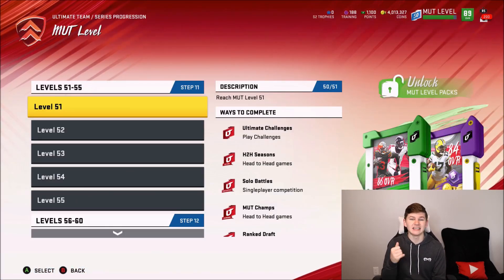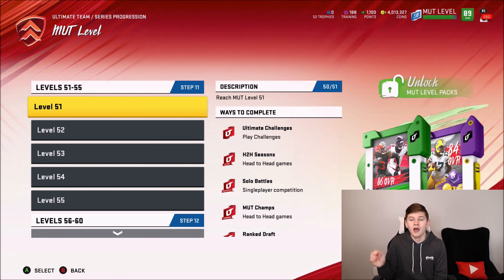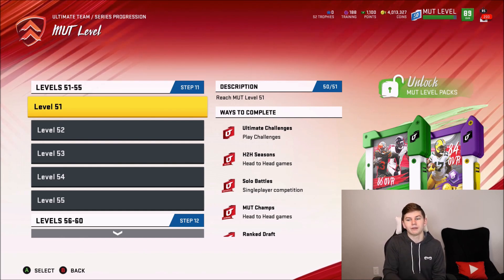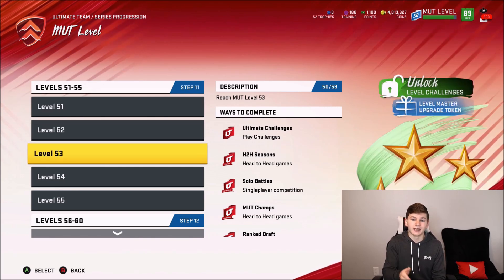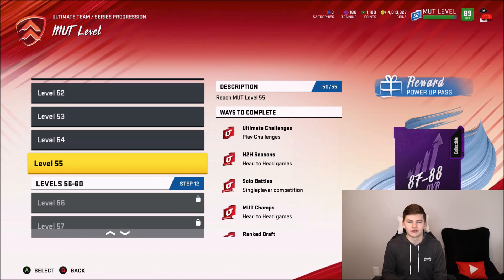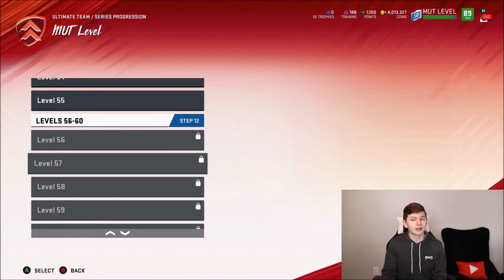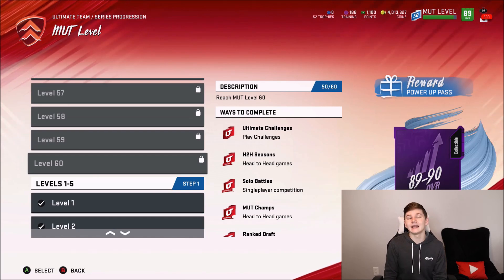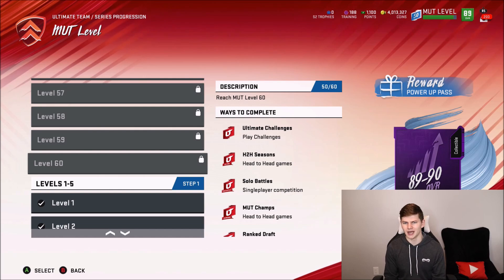It's just so important that you grind your level as fast as you possibly can — whether you're not even 50 yet or already at 50, try to get to level 60 as fast as possible. There are a lot of packs in the store you should get. At level 52 you get a gold premium pack, 53 an upgrade token for your Torry Holt level challenges, 54 is 30K coins, 55 is an 87 to 88 overall power pass, 56 gives another 86 and 84 overall packs, 57 a grenade pack, 58 another level master upgrade token, 59 is 30,000 coins, and finally at 60 you get an 89 to 90 overall power pass. I'll be making a video on the best players to use for that power pass.